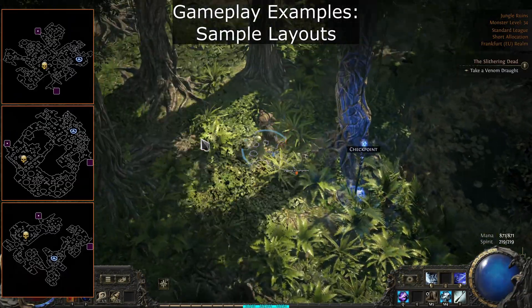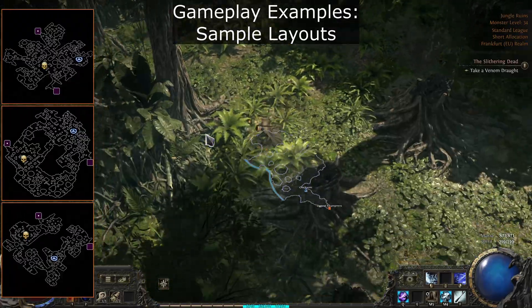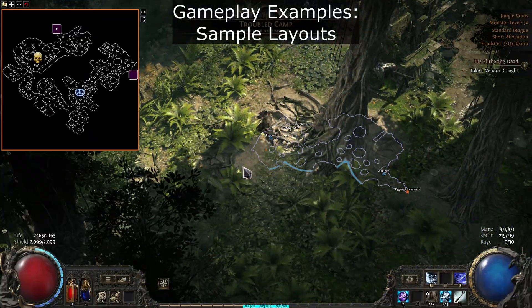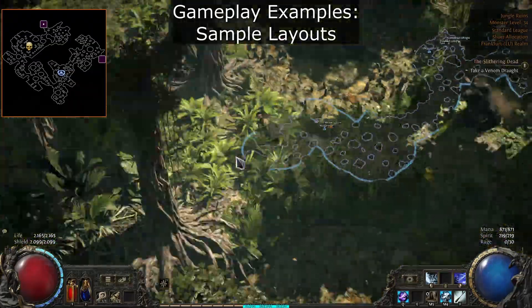Every campaign zone will at least have sample layouts. These are marked with orange borders and areas, and give a rough idea of what the zone might look like and where objectives may be found. These will not show every possibility, but you may be lucky to run into one of them.